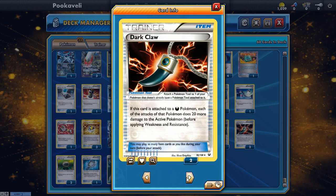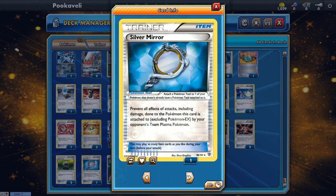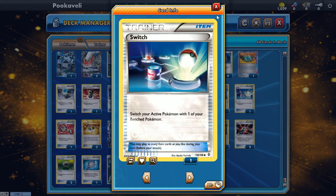For Pokémon tools — which we need for Garbodor's Garbotoxin — we have two Dark Claw, which gives Dark-type Pokémon 20 more damage, great for Dark Rai and Absol. Float Stone gives Pokémon no retreat cost; we only need two now that Pokémon Catcher requires a coin flip. We do still play two because it's very useful on Garbodor. I also run one Silver Mirror, which can help against Team Plasma decks — if they run out of Tool Scrapper you can lock them out, and you can keep Junk Hunting for it.